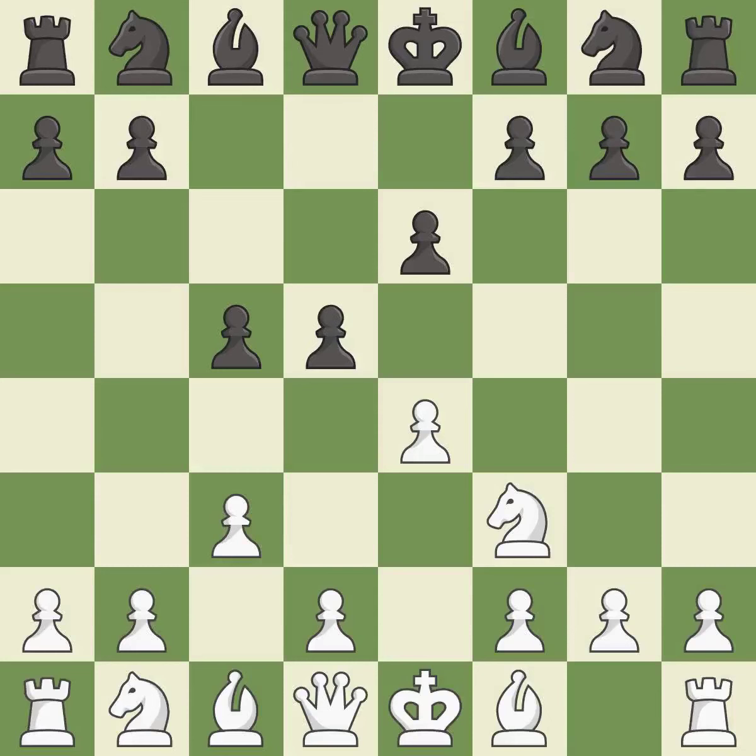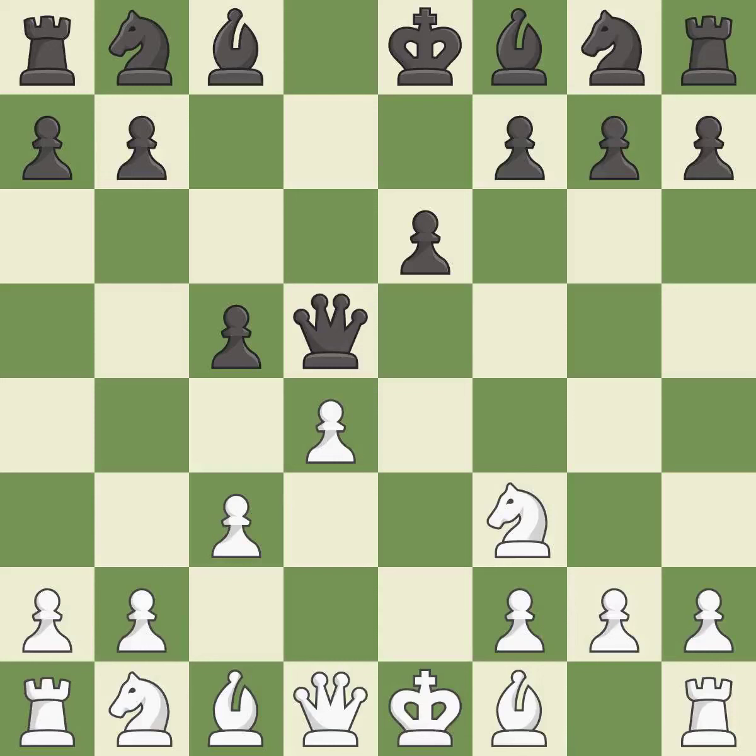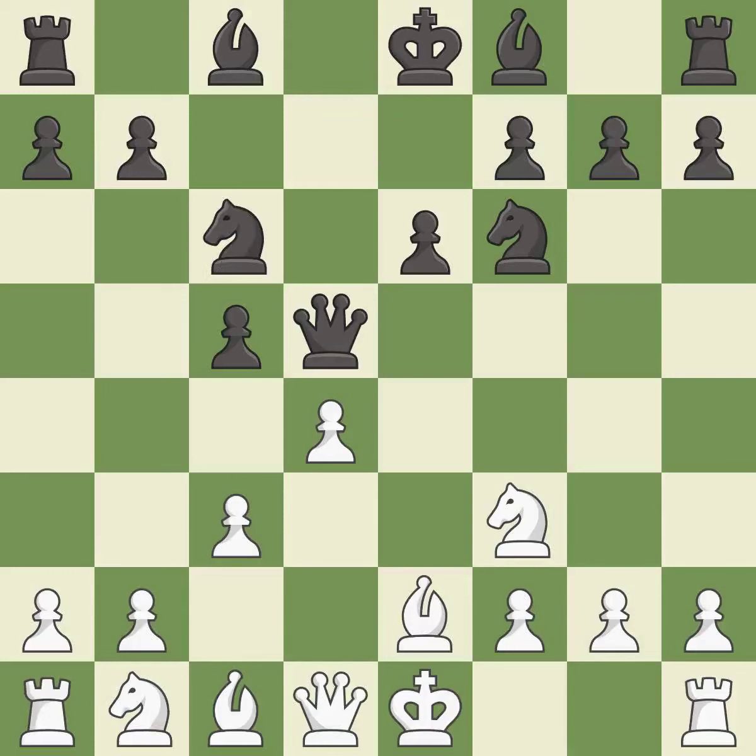D5 gains space in the center and attacks white's e-pawn. This is an equal trade. The bishop is ready to be developed to an active square. This activates a knight by developing it off of its starting square. B2 develops the bishop toward the center, supports the knight on f3 and prepares castling. This develops a knight off its starting square, getting it into the action.